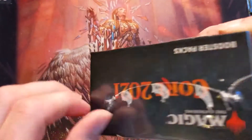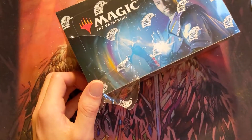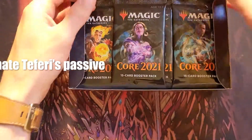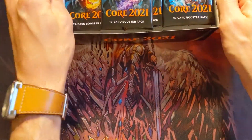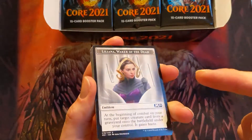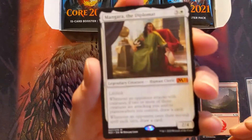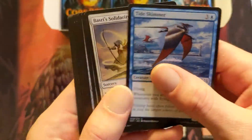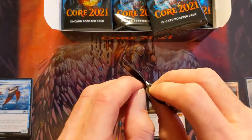Alright, we got a couple of decent things, we're gonna put those to the side with our promos and get into the main M21 box. Just gotta find a little corner — there we go. Teferi! Nobody wanted you here but you're here, you ruined Standard and you're the reason a lot of people quit. The collector's booster box is definitely on the way but not here yet. We got Mangara the Diplomat, Tide Skimmer, and no alternate arts.